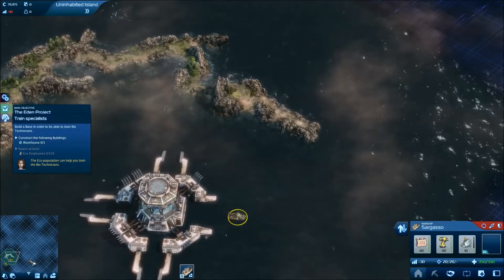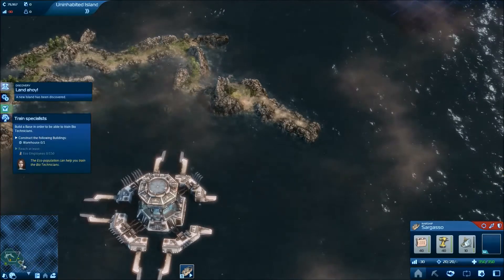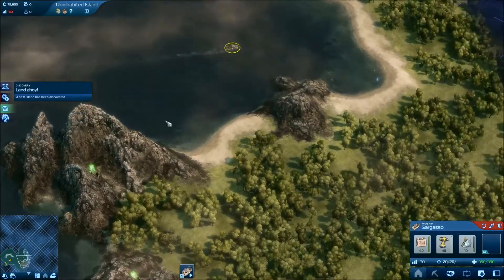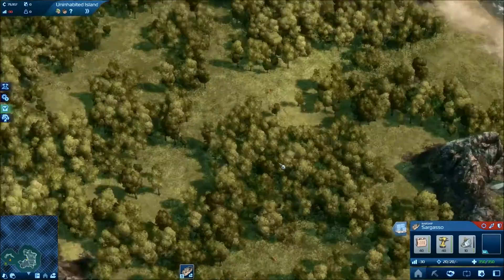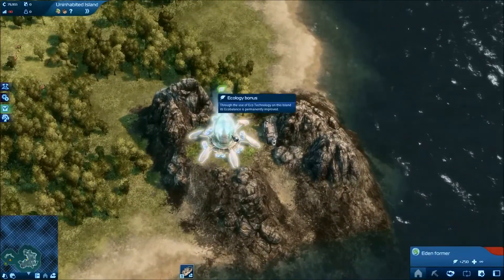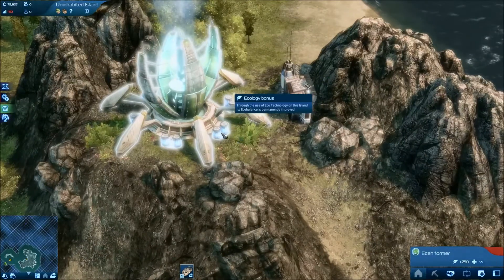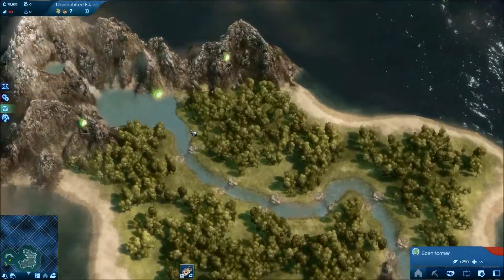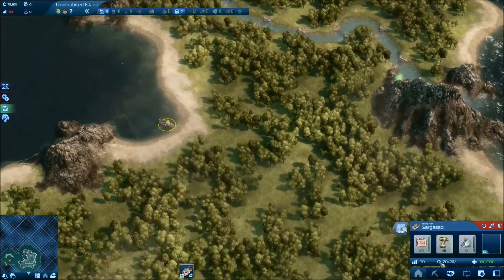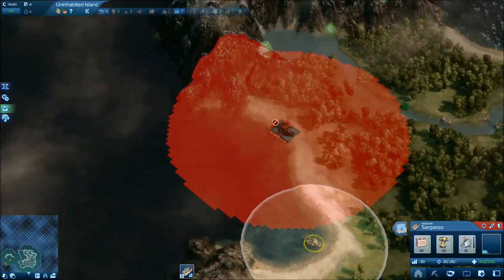I gotta go build a warehouse. Registering Mainland — yay, Mainland. It was like baby's first setup. Look at this island, it's a good island. There's a former which is sort of kind of still working, but breaking down. I guess we'll settle. It's a small map too — we'll put you over here.